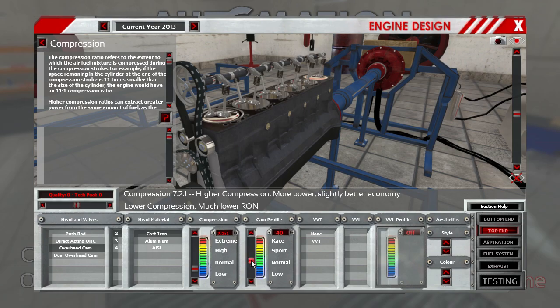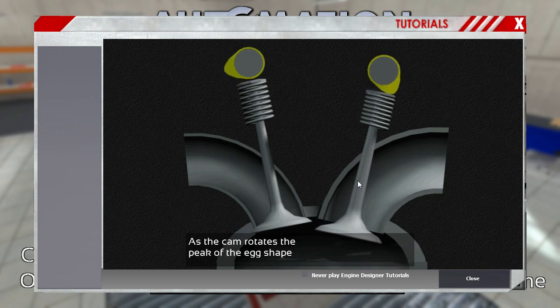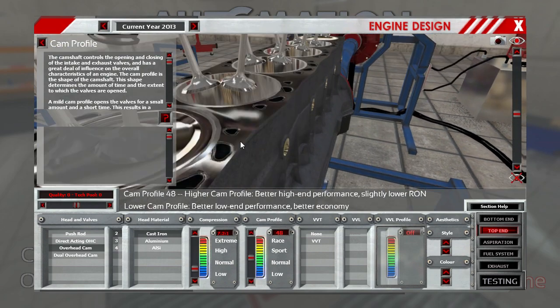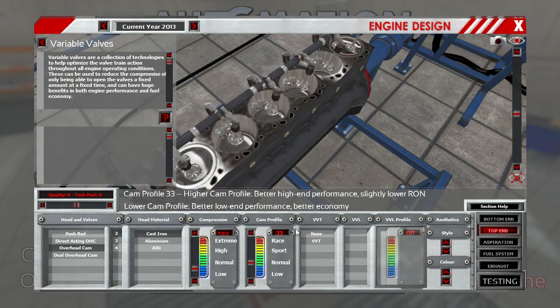Cam profile — there's a tutorial: cams are made of an egg-shaped disc placed on a shaft. As the cam rotates, the peak of the egg shape presses down on the top of a valve. I'm going to assume this has to do with our timing — actually, it's how far open the fuel valves will be. Better cam profile means better high-end performance but lower RON. Let's just keep it normal. VVT is the variable valve collection of technologies to optimize valve train action throughout engine operation conditions — we're going to go with none.